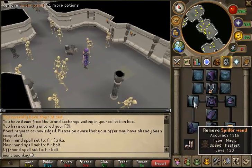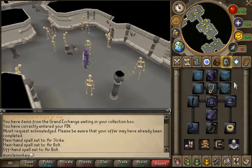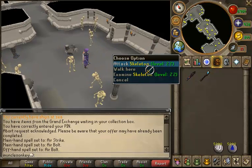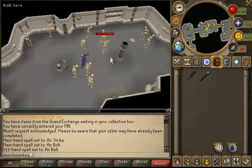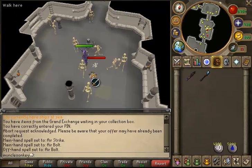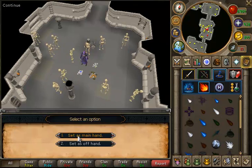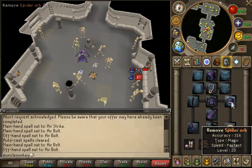You will hit all the time even with air. The weapons I'm using are a spider wand and a spider orb — you can buy these on the GE. If you have a very low defense level below 30 you also want to wear spider silk robes, which you can buy on the GE as well. You're also going to want to bring some food unless you have a high defense. The spell you're going to want to use now is air bolt instead of air strike because you're level 20 mage. Make sure you go to auto cast, set air bolt as main hand, then auto cast again and set it as off hand so both your spider wand and spider orb will cast air bolt.